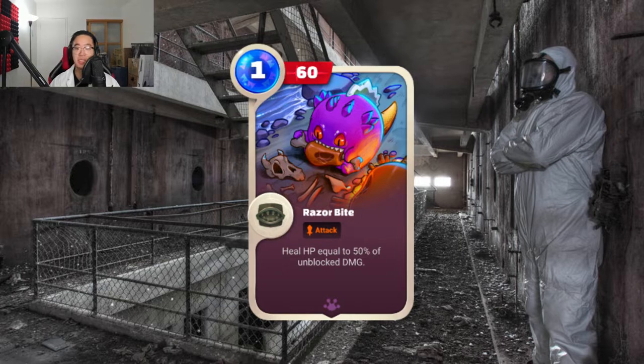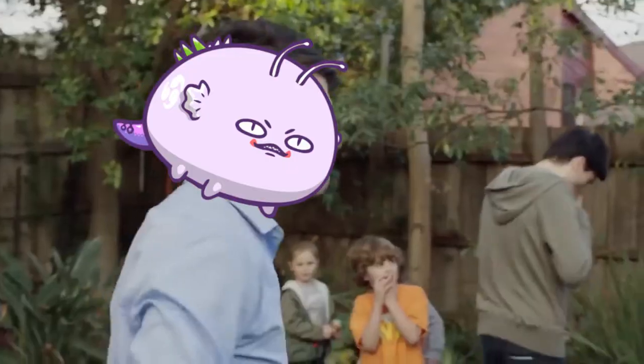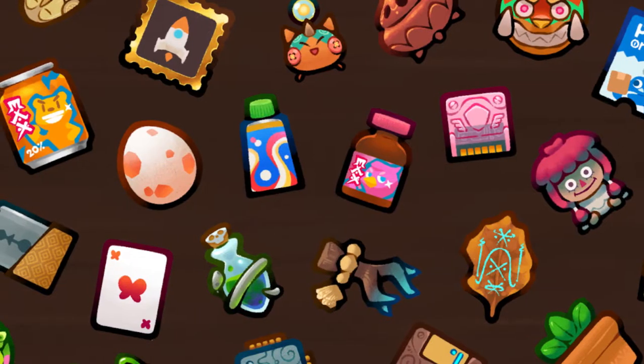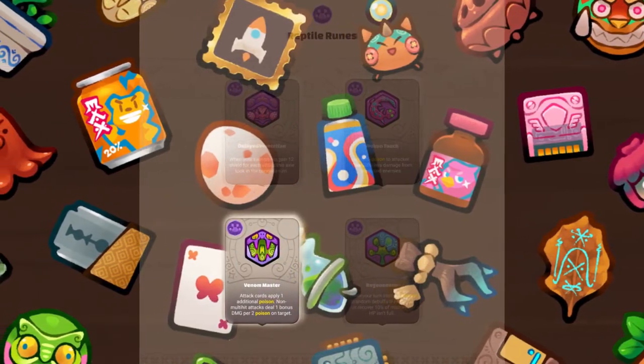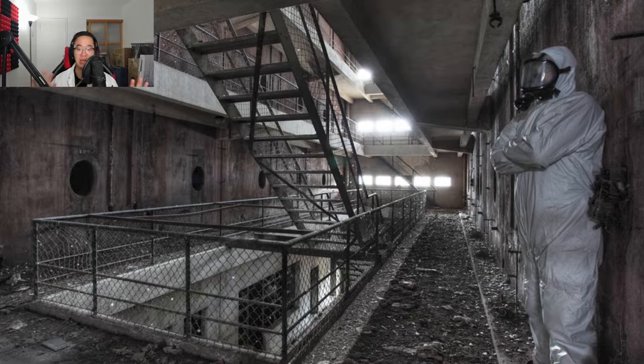Razor Bite is another great card to have as the mouth card, as you'll be able to do damage beyond poison and Gila damage, and it provides further healing to beef up the Toxzilla. These guys will be one hell of a bruiser to fight with. The Toxzilla is a reptile with 5 reptile parts and 1 bug part, so I really recommend using runes naturally catered towards poison users such as Poison Touch or Venom Master, as these will seriously help get those poison stacks higher and higher.